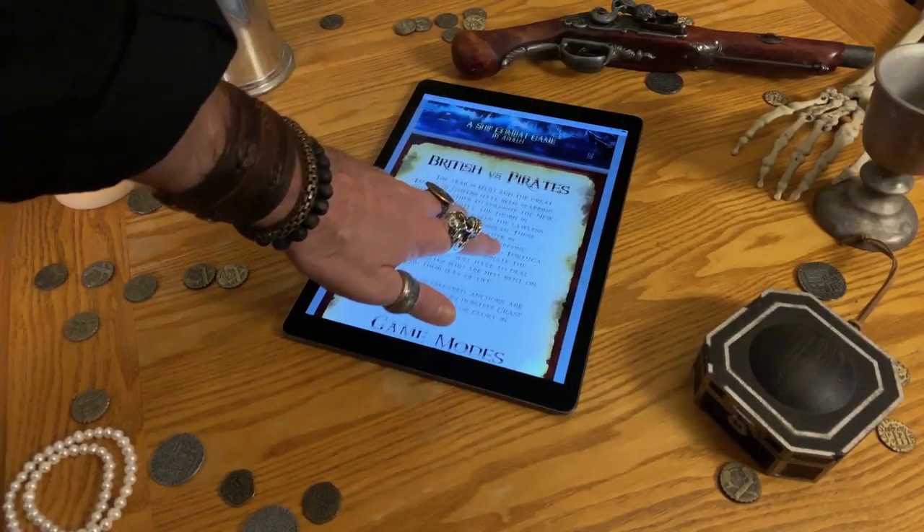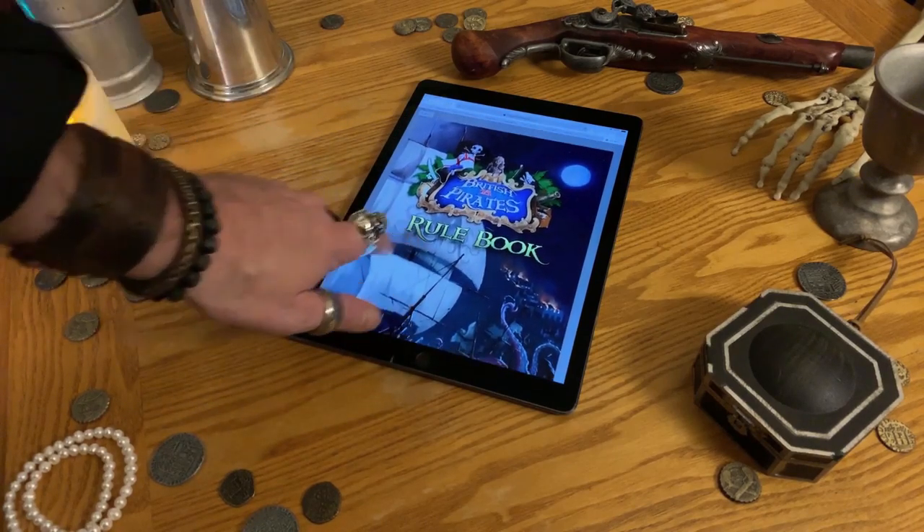First of all, toss the original rulebook and head for the Board Game Geek page to download the upgraded rulebook from the files section. You may still need a few clarifications, but that's what YouTube is for. Start with the Win-C tile, which has the wind vane island space, and put it between the players.